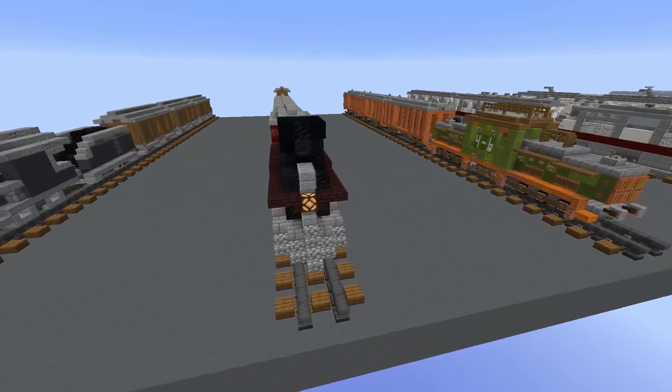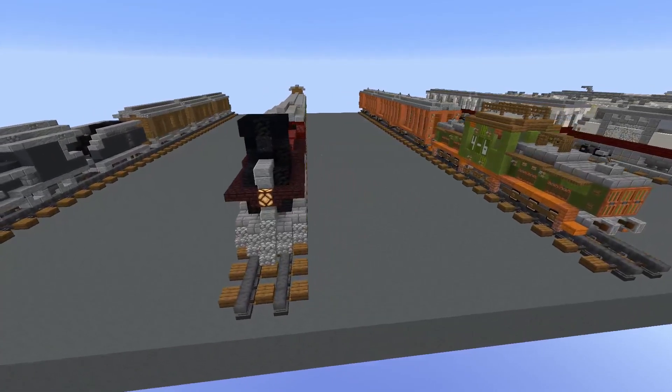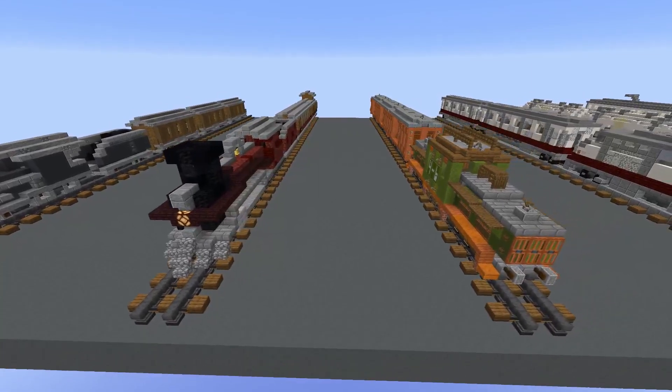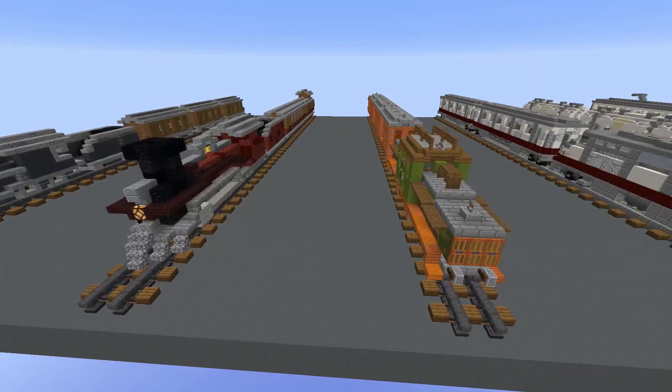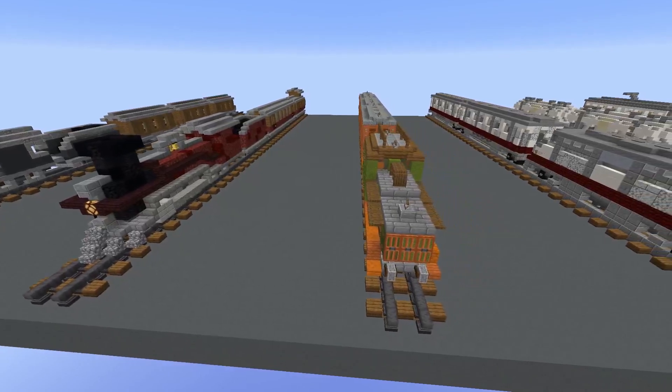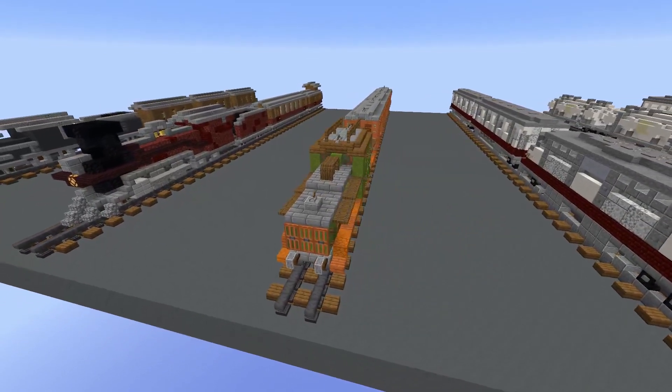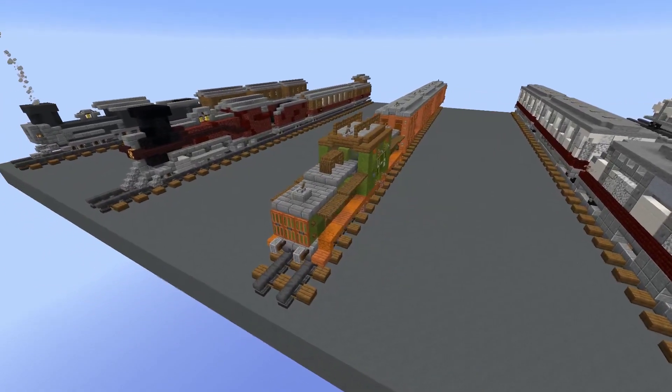I've used the netherrack and red netherbricks to make some texture on the train, and I think this is a very good color scheme — kind of like the Hogwarts Express, though this train doesn't really look like it at all. I made these 10 trains going from the oldest to the newest.